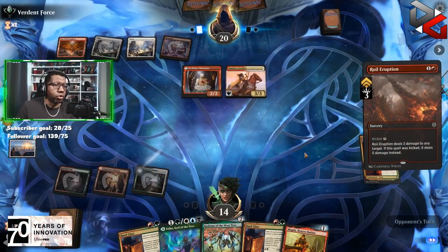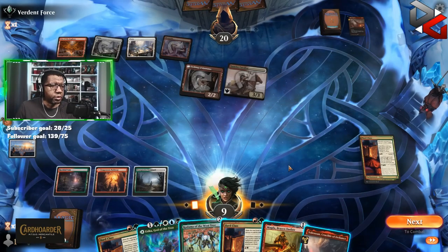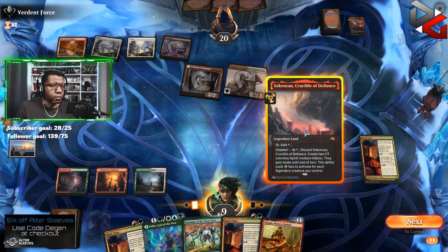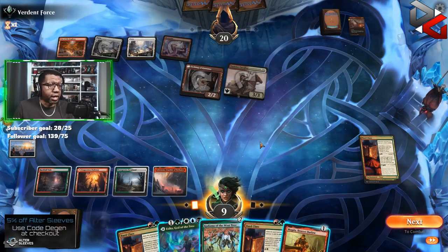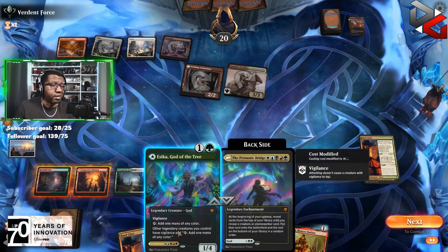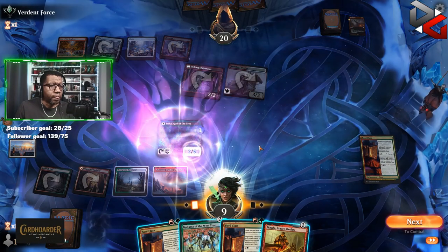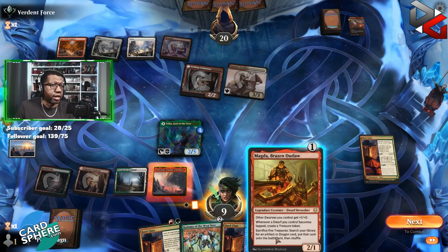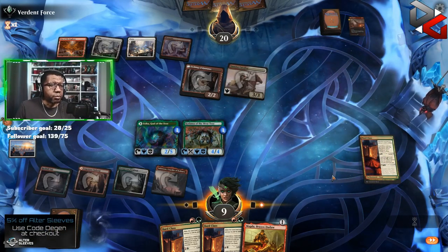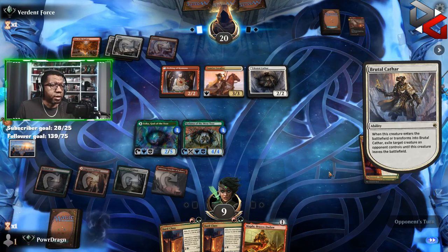That does have trample, so we need to keep that in mind. Is there a benefit to playing another Bard Class right now? Not really. We're definitely going to play this as a land. Playing another Bard Class doesn't give us much — it just makes things cheaper but then we wouldn't be able to play anything. We have four mana; making an Esika as a 1/5 is at least a reasonable blocker. Let's just make this as a 4/4 and see what happens. Brutal Cathar — all right, probably takes out... yep, makes sense. We block the Etchings — oh, they had more land!